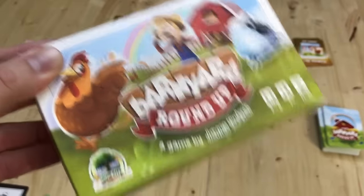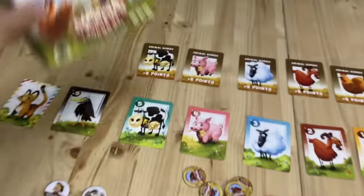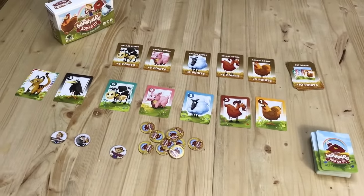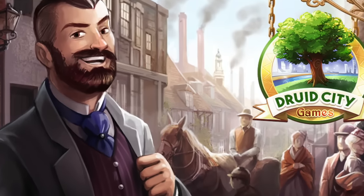If you'd like to pick up a copy of Barnyard Roundup and weren't one of the Kickstarter backers, we're going to do a 20% off code — that'll help cover some of the shipping costs to you, and we'd love for you to pick this little game up. Check the link — 20%, spell out percent — and that would be your coupon code. This is James with the Board Game Spotlight. This is my game. Barnyard Roundup, Druid City Games. Thanks guys, we'll be right back.